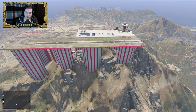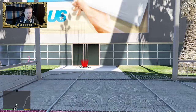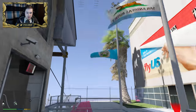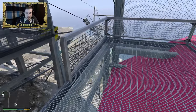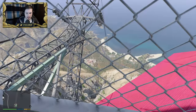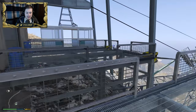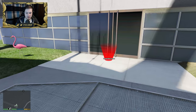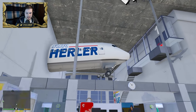If you guys enjoyed this video, make sure you leave a like and share, because it does help with growth. So let's take a look at this bad boy. When you load the map in, this is the location it spawns you in. You can go inside down here — it's the terminal entrance. And bam, we're inside the terminal, which is awesome!